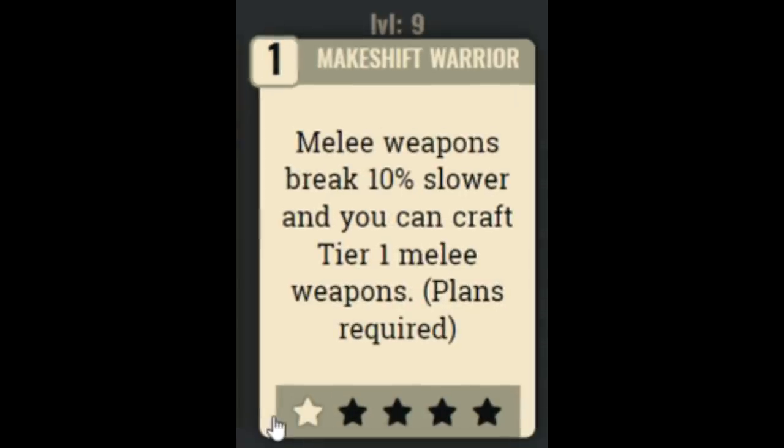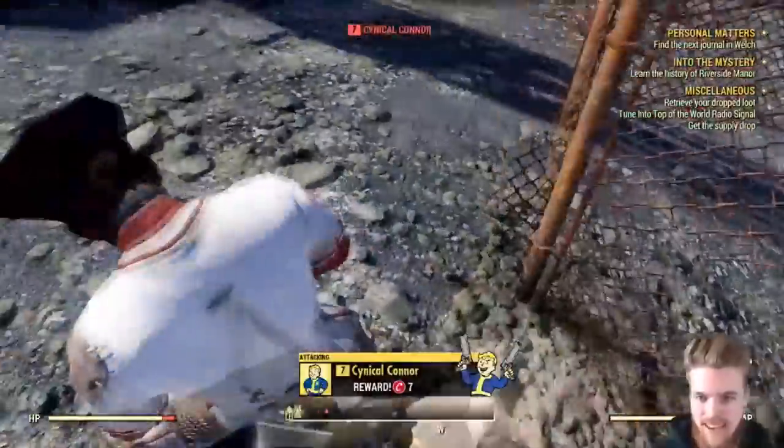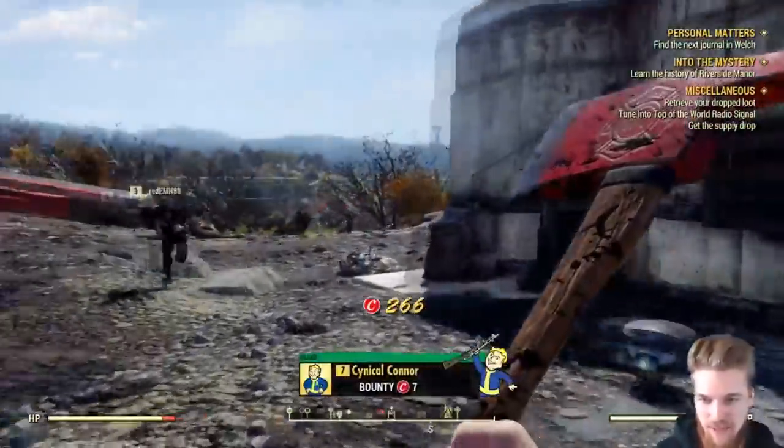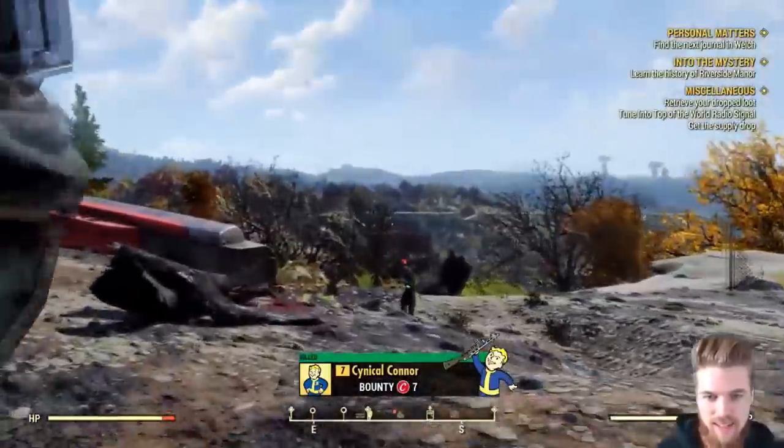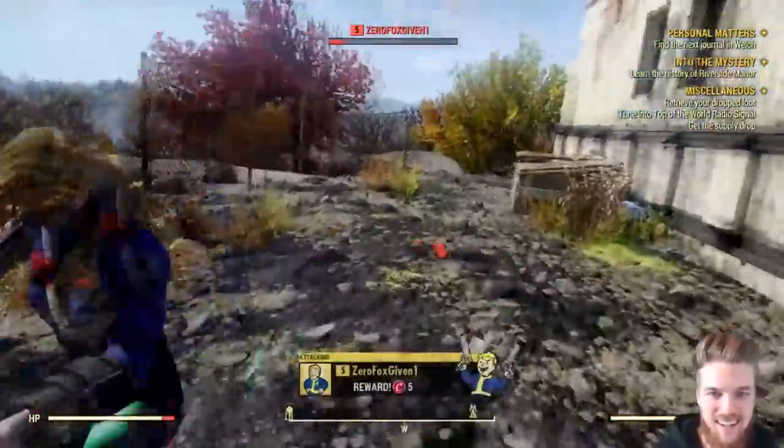Next we have the Makeshift Warrior perk. This makes melee weapons break 10% slower and allows you to craft tier 1 melee weapons. It goes all the way up to rank 5, where you can craft tier 5 melee weapons and they break half as quickly. This is an invaluable perk if you're planning a melee build — excluding explosives and throwing weapons, melee damage is insanely good in this game.